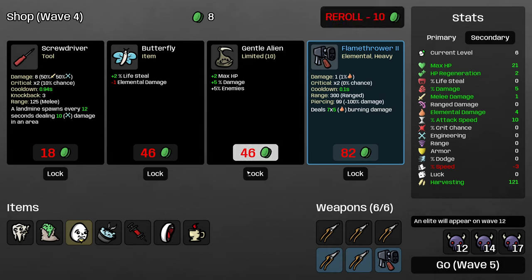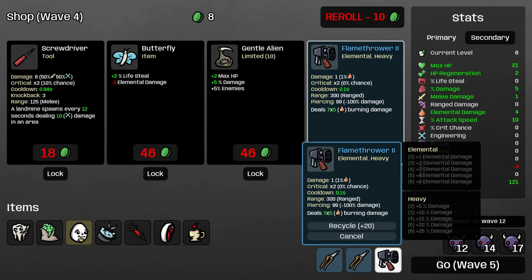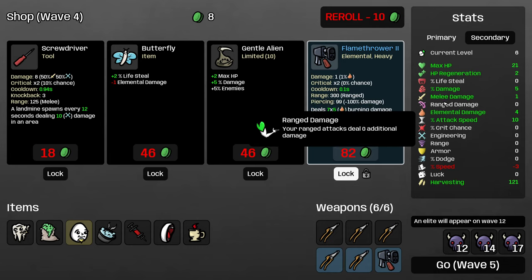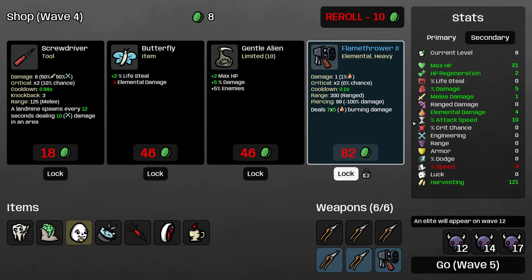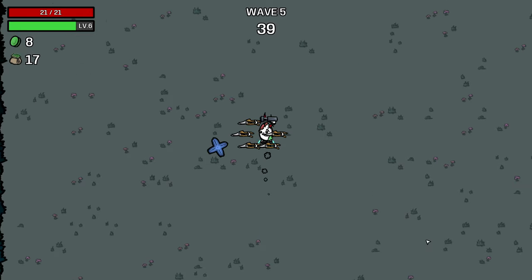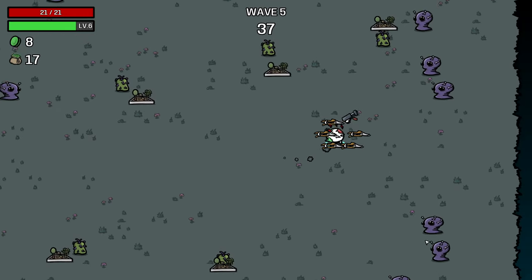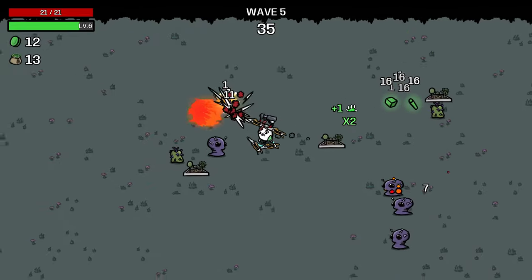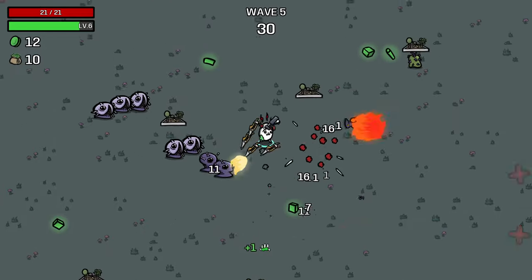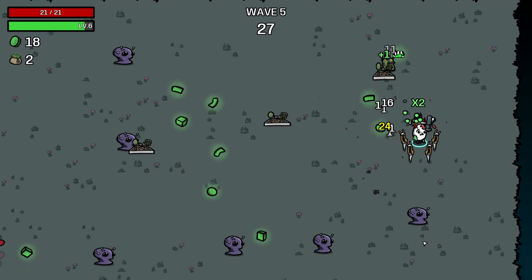Let's see if we can lock anything in that's particularly good. I will lock this Flamethrower, and we'll probably go to a level 3 Flamethrower rather than two level 2 Flamethrowers. And even though we have 50% income reduction on enemies, I'll still take the Gentle Alien, because that is just a really efficient item. Flamethrower is so good because it just clears enemies all by itself. It's also really nice with Lifesteal, should we happen to pick any of that up.